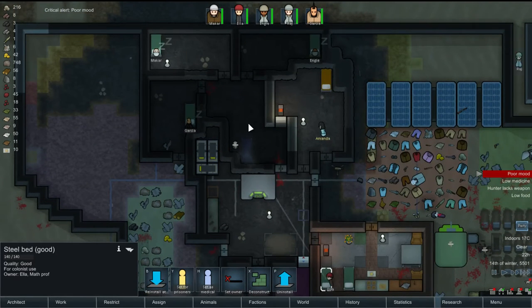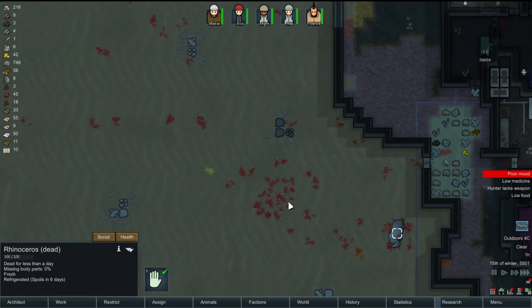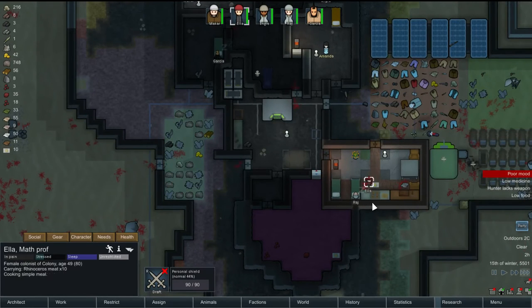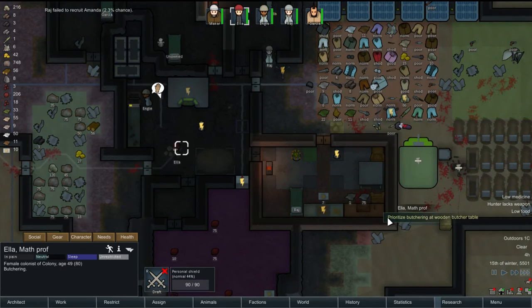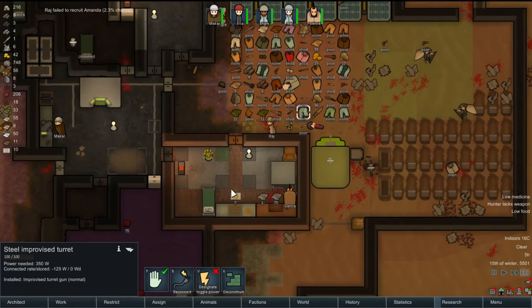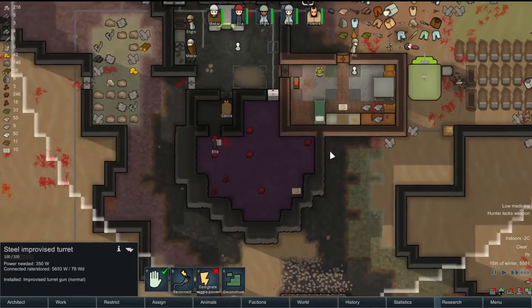Remove her bed — we're gonna stick it in here for now. She probably won't like that. Down to 12 food. Rhino meat! Is he dead? He is dead. And is he dead? Yeah. So as soon as Ella gets up — I want you to go butcher something. We'll carry him and butcher him, then grab the other rhino and butcher him, and then we'll be in good shape. This is the last day of winter. We are out of power.